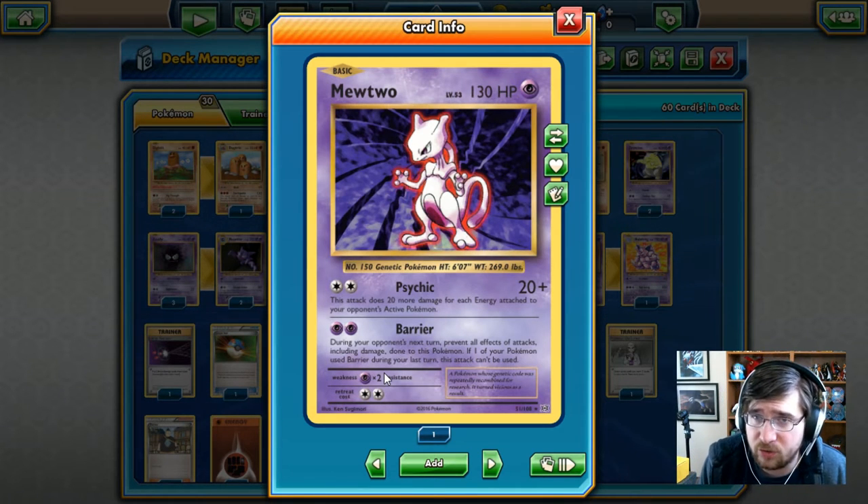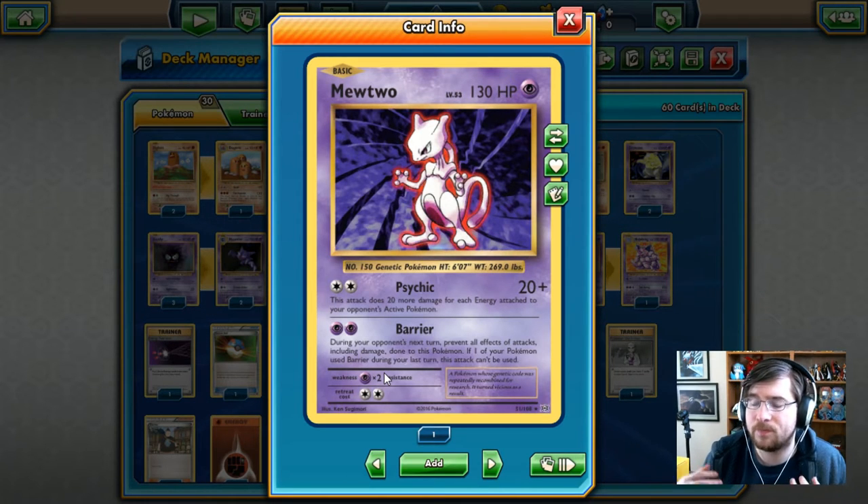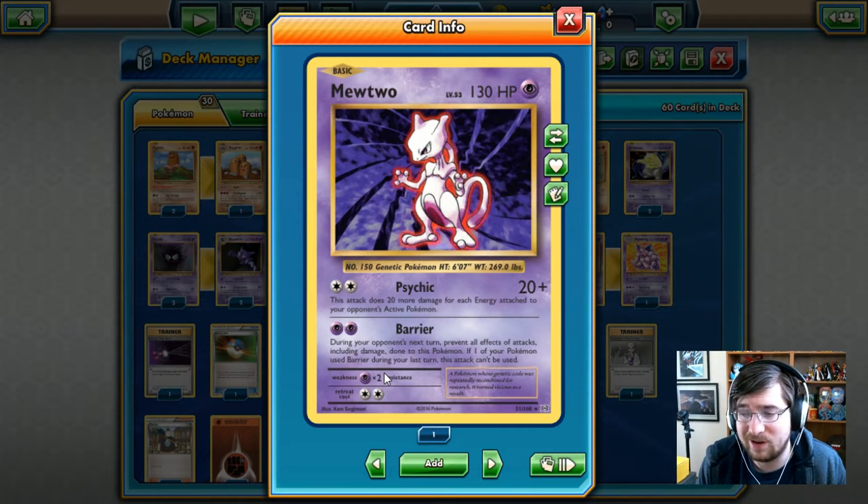So Mewtwo is a psychic type Pokemon with 130 HP. He's got two attacks: one being Psychic for two colorless energy, can do 20 damage, and this attack does 20 more damage for each energy on your opponent's active Pokemon. So if your opponent needs a lot of energy to set up, this could do quite a bit of damage. You've also got Barrier for two psychic energies — during your opponent's next turn, prevent all effects of attacks including damage done to this Pokemon, but if one of your Pokemon used Barrier during your last turn, this attack can't be used again. So pretty much it is a protect. If you're getting set up against quickly, you can protect yourself for a turn to stall out, but Psychic is usually the way to go.